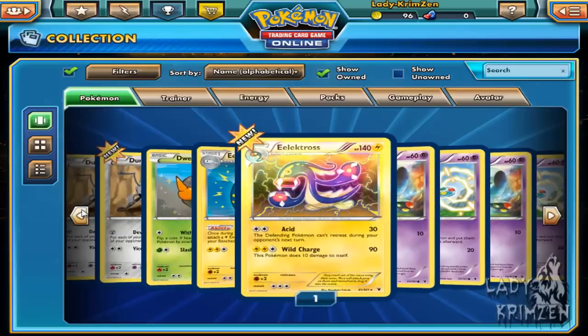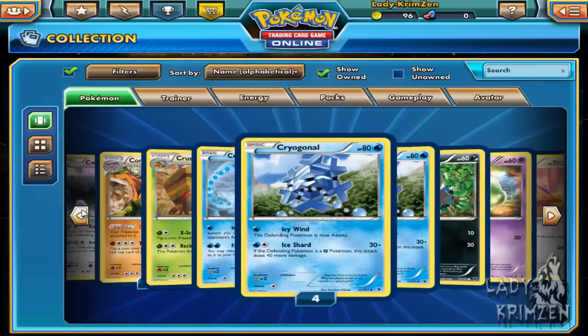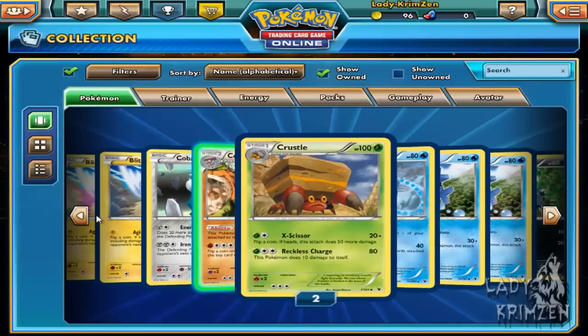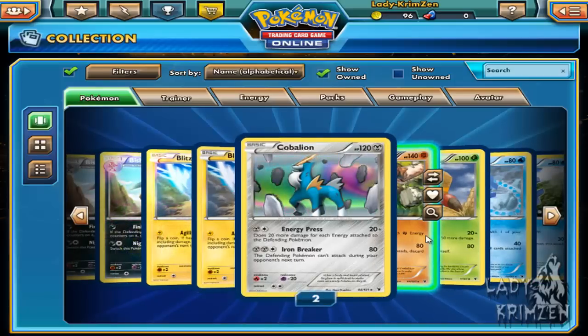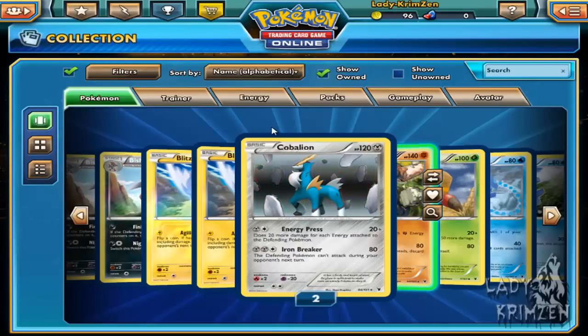Reverse holo Golett, reverse holo Gigalith and another Gigalith — I'm pretty sure this one can be holo. Garbodor, Frillish, Fraxure, Foongus, Excadrill — that's the one that trolled me twice. Amoongus, Elegoom, reverse holo Elegoom, Elektross, Eelektrik, Durant, reverse holo Durant, reverse holo Cryogonal plus a normal one, alternative art Cryogonal, Crustle. That's it for this episode — in the next episode I'll either be doing live redeems or just pulling the decks from codes. This is Lady Crimson saying ciao for now, but not forever — ciao!